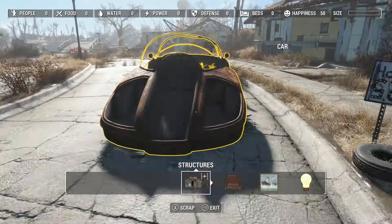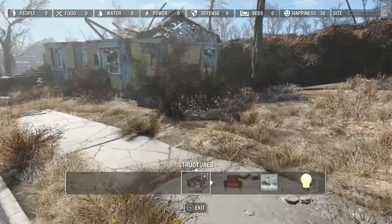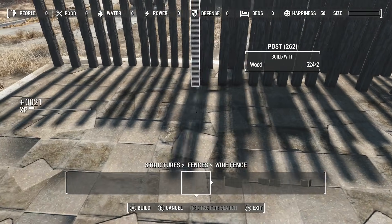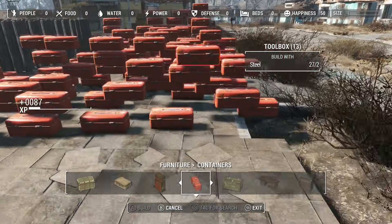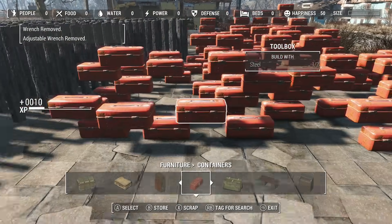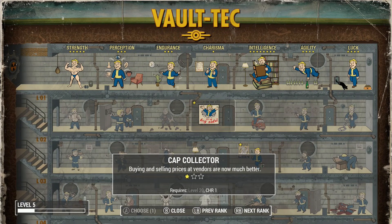When I arrived at Sanctuary, I completely ignored Codsworth in favor of scrapping as much scrap as I could find. I built a lot of fence posts and toolboxes until I hit level 5. I made sure to pick the heavy gunner perk once, and got Medic and Cap Collector as well.